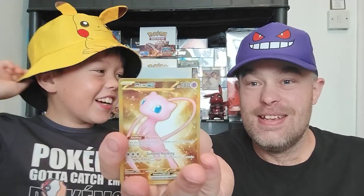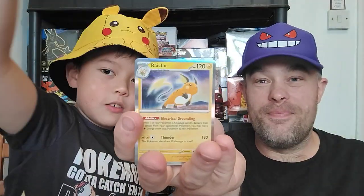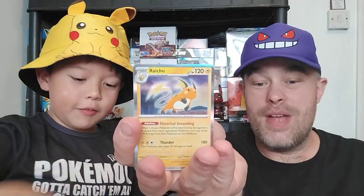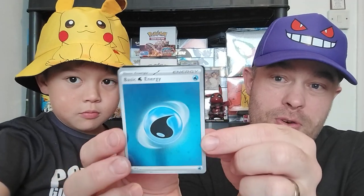And we get the gold Mew — that is the last gold we needed. Absolutely fantastic, get in there! Brilliant. Otherwise your regular holofoil. No energy though. And we got another water energy — that's cool, with a few swirls on there for sure. Fantastic.